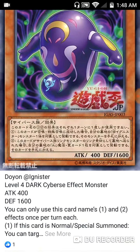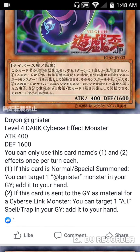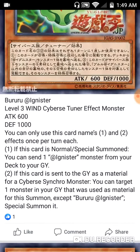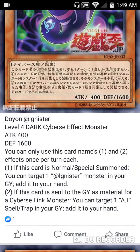This is the dark one — Doyan @Ignis — a Level 4 Dark Cyberse effect monster with 400 ATK and 1600 DEF. You can only use its card name first and second effects once per turn. When this card is Normal Summoned, you can target one @Ignis monster in the graveyard and add it to your hand — great recovery. If this card is sent to the graveyard as material for a Cyberse Synchro monster, you can target one AI spell or trap in your graveyard and add it to your hand. So you can mill this one with Booroo, then summon Doyan and get it back — they combo off each other nicely.